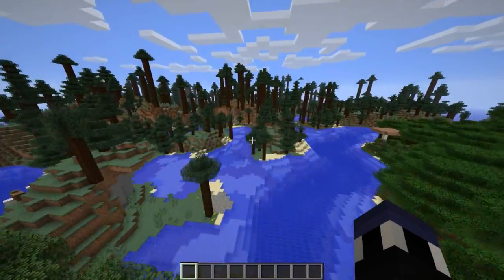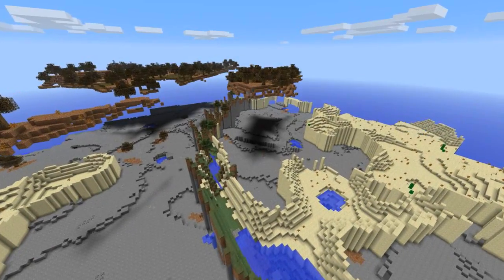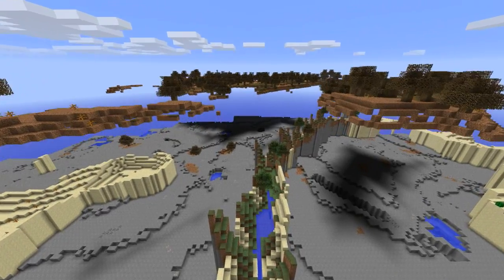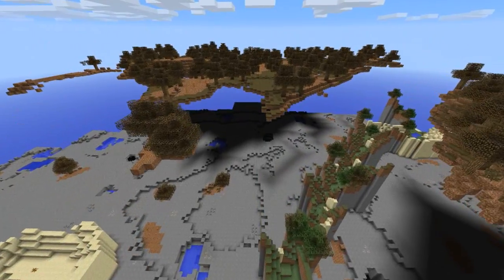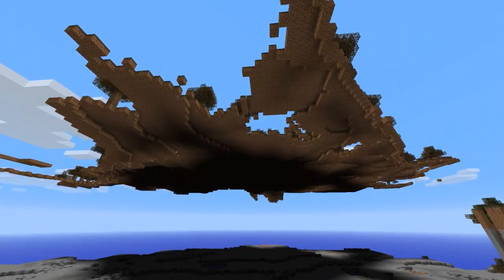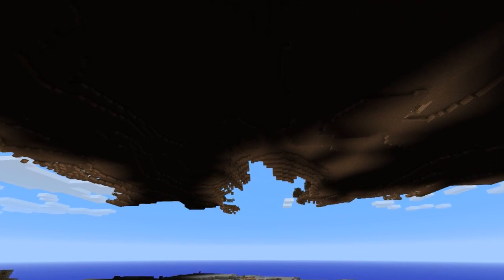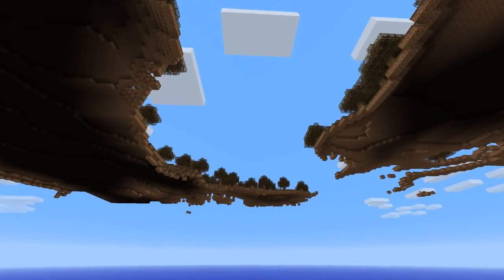I'm just going to go ahead and launch into it. First on the agenda are the new types of biomes, and the one you guys have probably been looking forward to the most is the clay canyon biome. Unfortunately, they are spawning a little bit glitched right now. The way they are supposed to spawn is composed of multiple types of colored hardened clay, with dead bushes all around the biome. As of right now, it looks like there's only the top variation spawning, and all the areas where the clay is supposed to be is currently not spawning. It may have been fixed by the time this video comes out, and if so, I'll include screenshots in the description below.